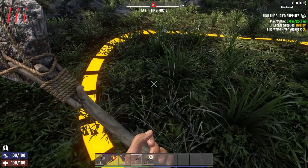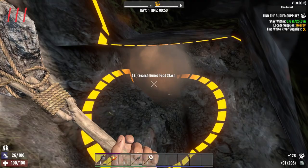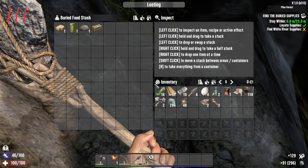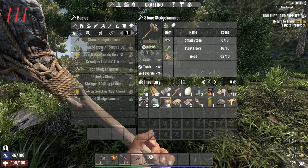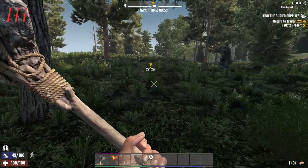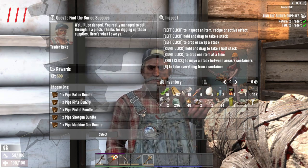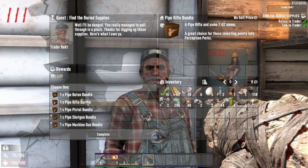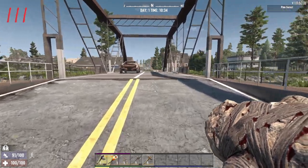Let's grab some more stones so we can make a sledgehammer — that's my melee weapon of choice in this series. It's quite a small circle so it shouldn't take long at all. Just as I expected, little crap. At least when we hand the supplies in we should get a choice of pipe weapon. I'll take the pipe rifle bundle please.